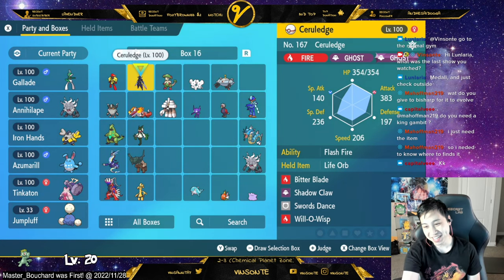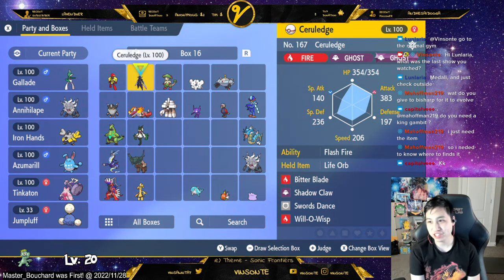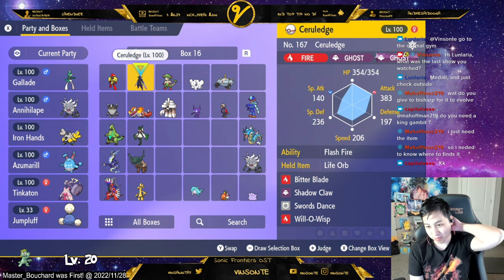This one has Bitter Blade, Shadow Claw, Swords Dance, and Will-O-Wisp. Shadow Claw and Bitter Blade are the main moves, right? It's a Rune Edge, and it has the Ghost typing. I caught this in a raid, so it has Swords Dance.